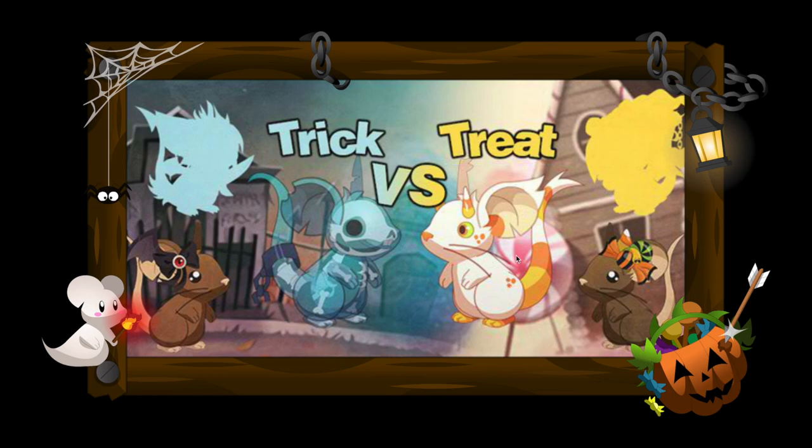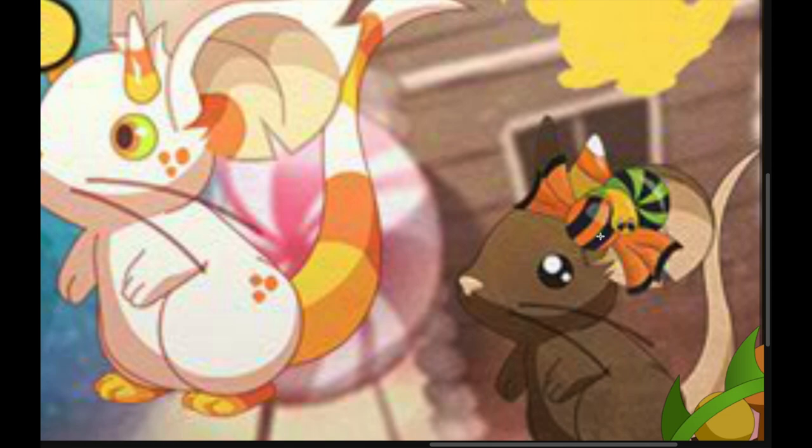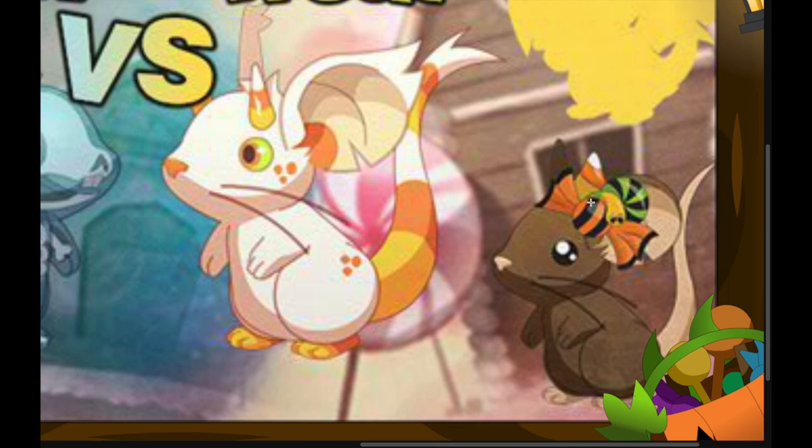This is a candy corn fur and this is a ghost rat fur. Then you have this ribbon winged ribbon ear item which has like an eye in the middle. And there's another candy, a gummy worm candy, and you have a candy corn ear item as well.